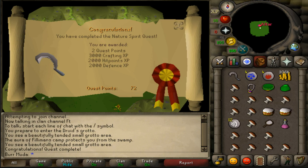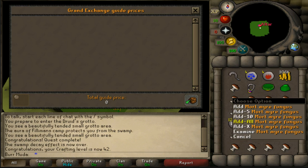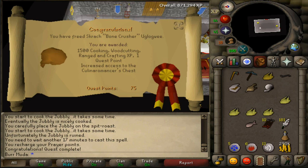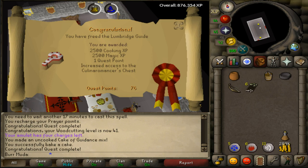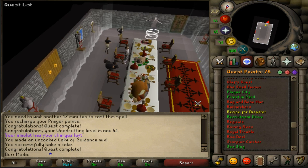Just beat Nature Spirit, got me 3k crafting experience, 2k hit points, and 2k defense — 42 crafting. While I was here, I used all my prayer points and ended up getting some minor fungus, it was like 8k. Just beat Chompy Bird Hunting, got me a little bit of experience, 2 quest points, and 74 quest points total. We just did Big Chompy Bird Hunting, got 1,500 cooking, woodcutting, and range experience, and crafting — 1 quest point, which got me to 75 — and 41 woodcutting. Just freed the Lumbridge Guide, got 2.5k cooking and magic experience, and put me up to 76 quest points. I think I have Myth Gloves now, so I'm going to stop here. Got Myth Gloves!